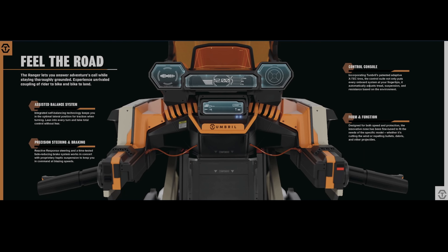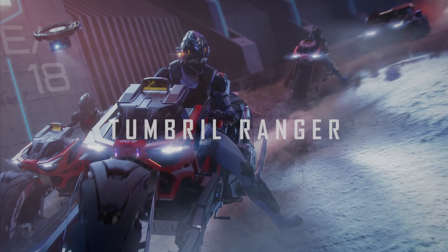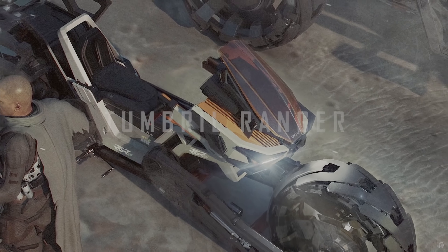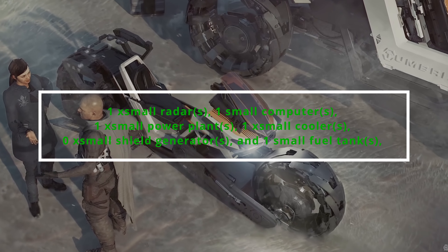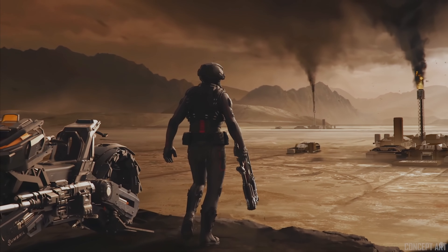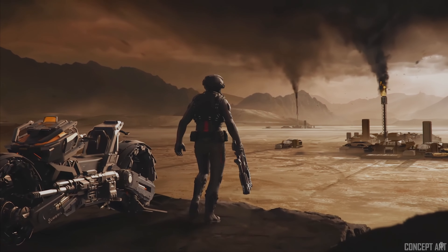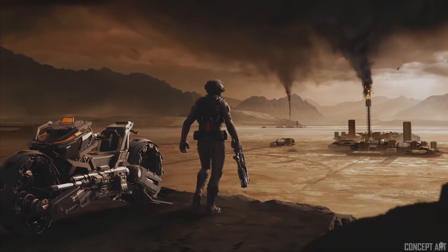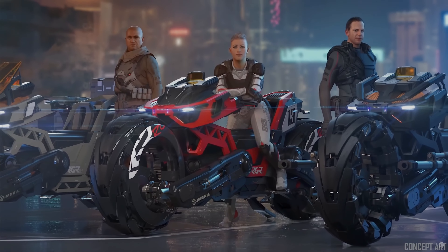For weapons, the CV and RC have no weapons and no missiles. The TR comes stock with one size-one bespoke front turret and no missiles. For hull HP, I expect all of these to be slightly tougher than the Mirai Pulse, with the TR being a bit more tough than the other variants. For shields, the Ranger series will most likely not come with shields given their price and size. For vehicle parts, all Rangers share one extra-small radar, one extra-small computer, one extra-small power plant, one extra-small cooler, and one extra-small fuel tank. The CV adds an extra fuel tank. Special features: the RC will be faster with an extra battery, the CV can carry delivery boxes and has more fuel, and the TR will have a weapon.